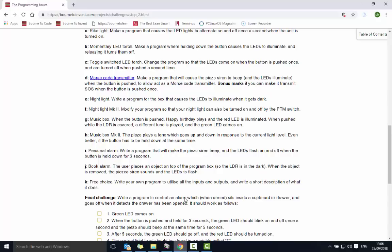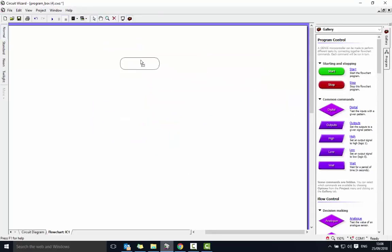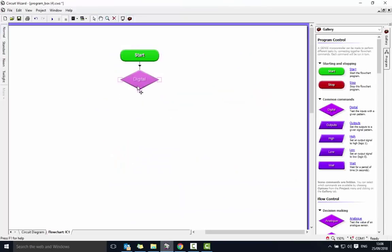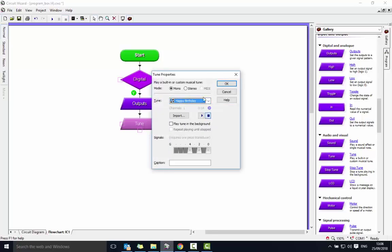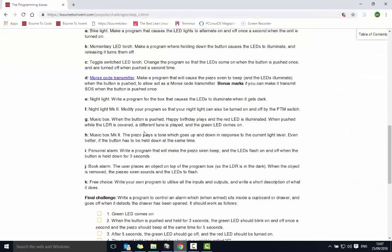I'll start fresh so I can put my thinking down. First, when the button is pushed, happy birthday plays and the red light is illuminated. So when the button's pushed down — answer yes — we need to play the tune. I'll go to the tune box, select happy birthday from the tunes list, make sure I select G4 as the output. Then I need the red light, which is G2, to switch on.